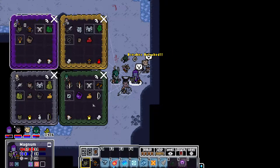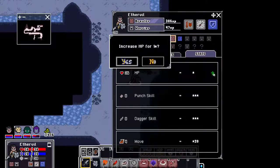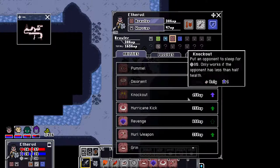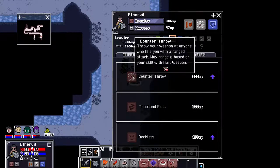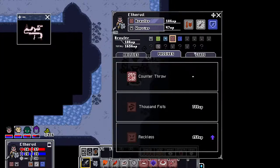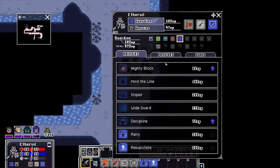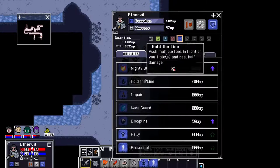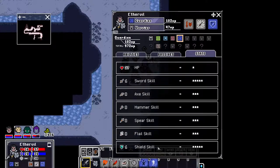Breaker unlocked — goodie. I can actually switch my classes around. Increase HP, although someone else needs it more. Counter-throw would be nice though. I'm switching over to a guardian — that's a better option because I wanted to be more of a defender. Plus I need more sword and shield skill anyway.